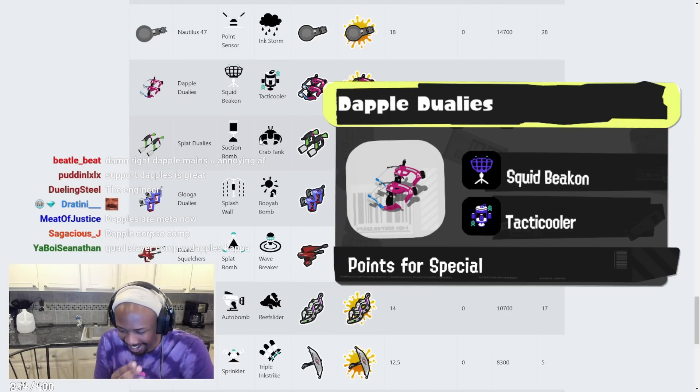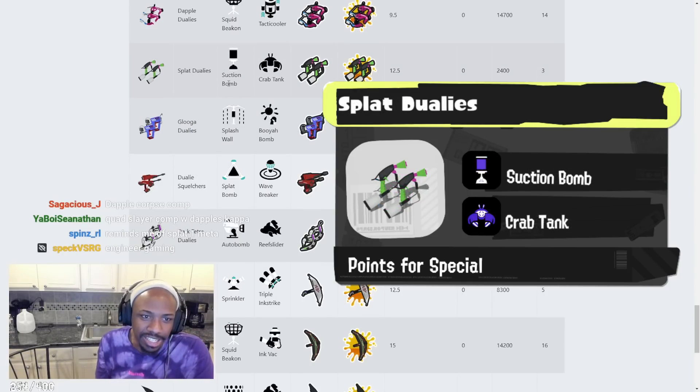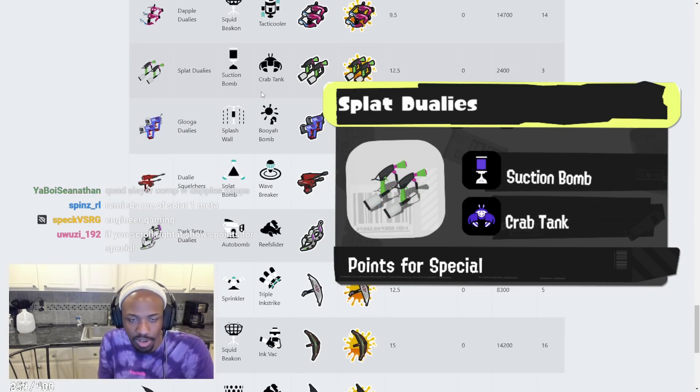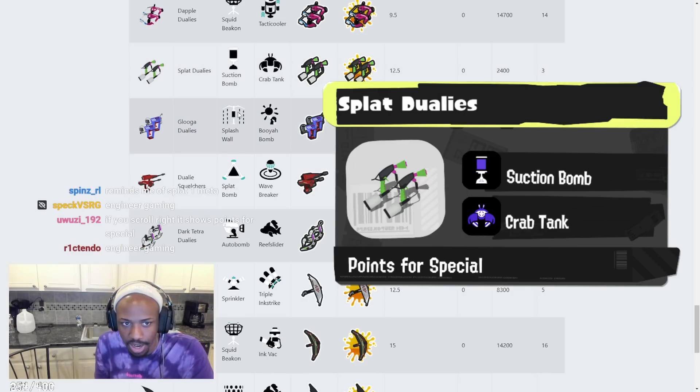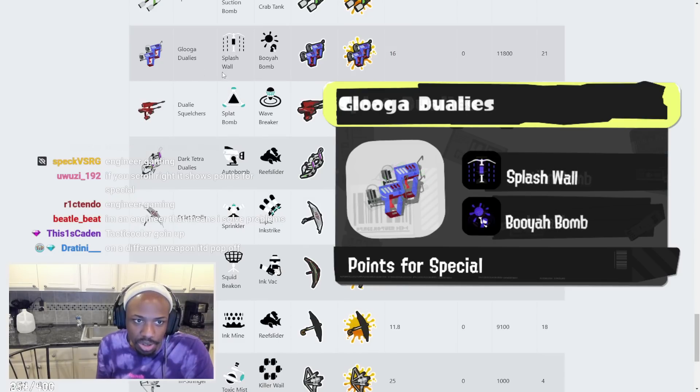Splat Dualies has Suction Bomb and Crab Tank. That's a solid kit — no Burst Bomb but Crab Tank is always going to be good for any short-range weapon that doesn't have long-range options. That's going to be good. Glooga Dualies has Splash Wall and Booyah Bomb — the kit of the .52 Gal variant. Splash Wall has always been good for Glooga.